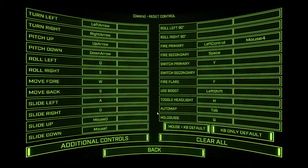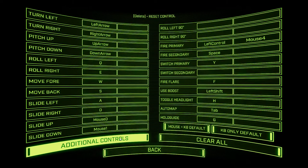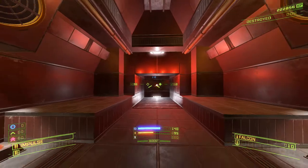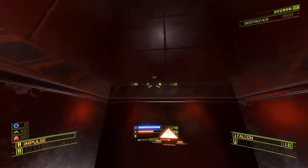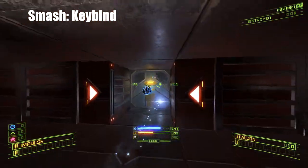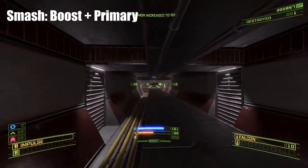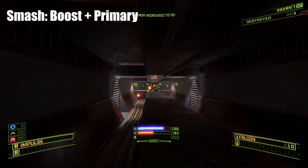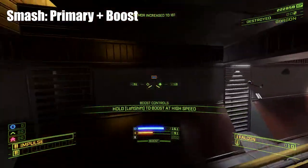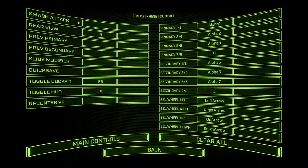So that about wraps it up for this one — we're going to go on to additional controls next. The smash attack is a special melee ramming move you can do with your ship. You'll boost up to an enemy and deal damage to it. A lot of folks enjoy it. I have it unbound because I don't want to ever trigger it accidentally. The smash attack can also be performed by boosting and primary fire, or both. You can bind up to four different things to that.